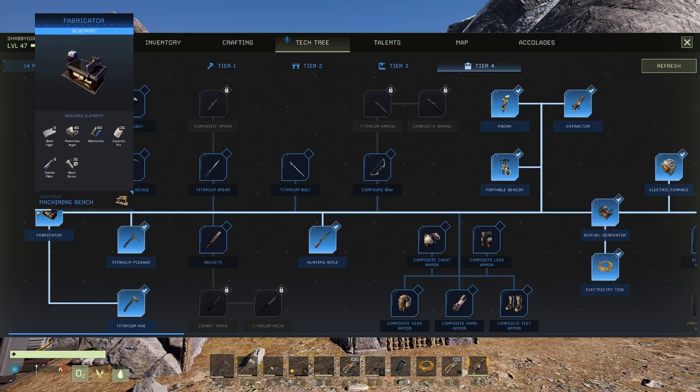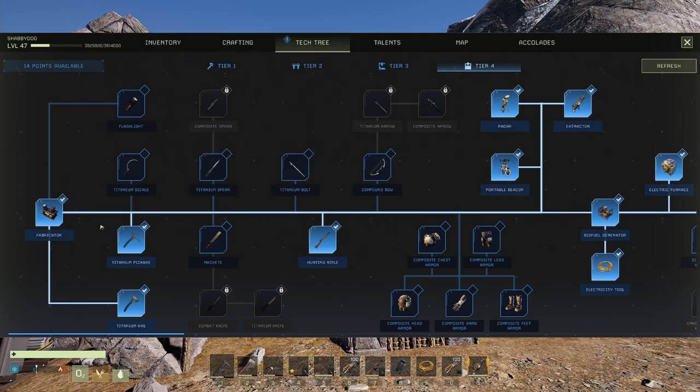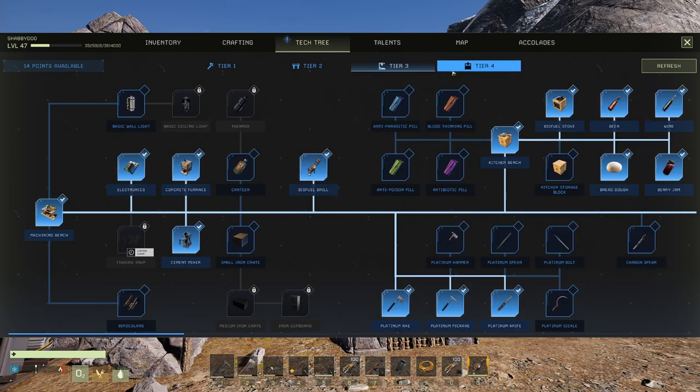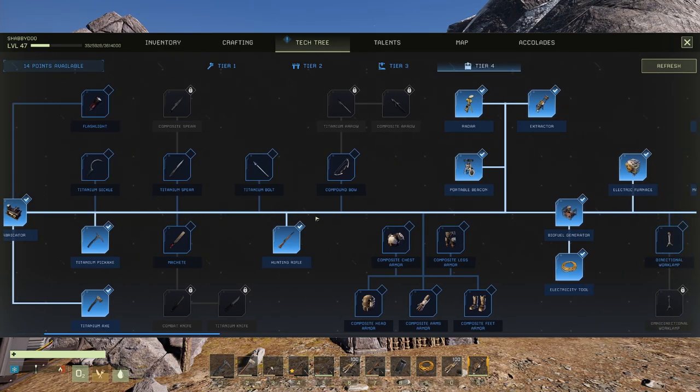Second, you need to build a fabricator - easier said than done. To make a fabricator you need 60 electronics, which is a lot of gold and copper: that's 60 gold bars and 180 copper bars. And obviously concrete, so you need your concrete mix in your cement furnace at tier three. But if you're working on tier four stuff, you'll already understand tier three.